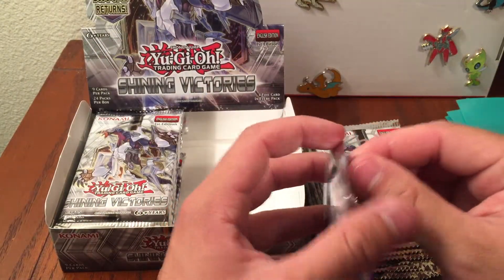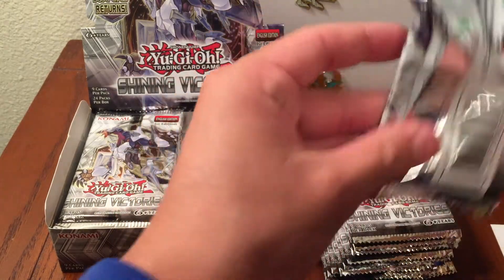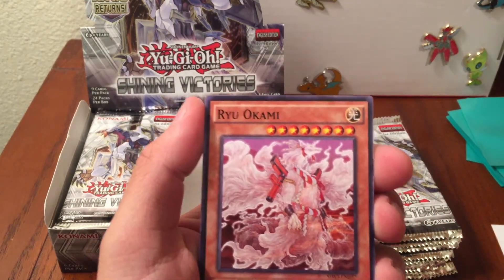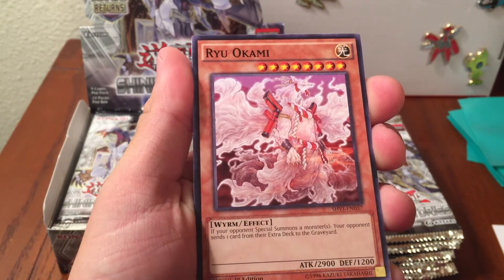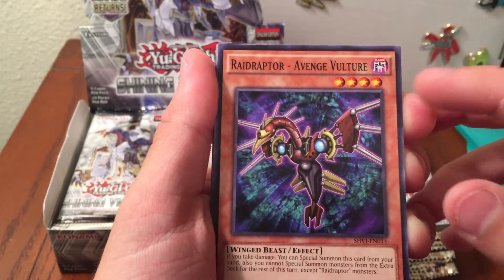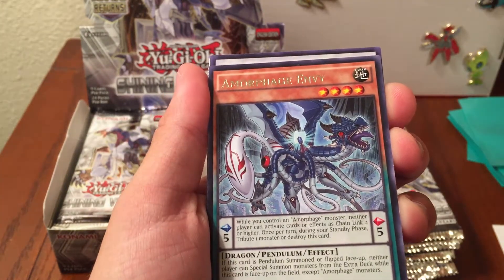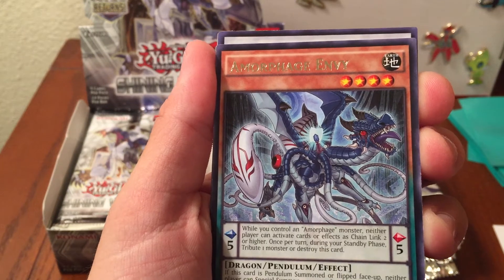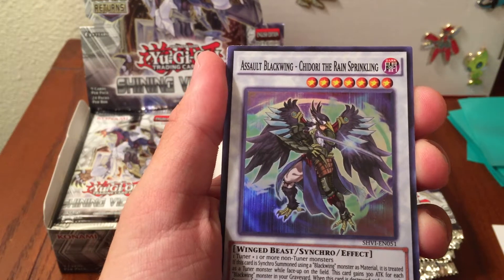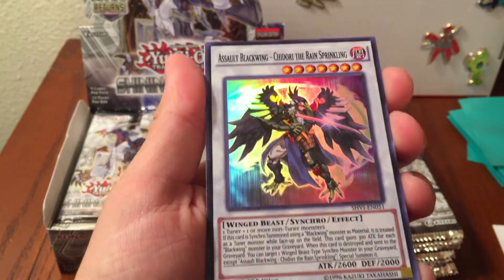There are nine cards per pack and I think you're guaranteed a super rare every time, which is crazy. When I first started playing that wasn't the case. So we have Ryu Okumin, a worm Pokemon, Wonder XZ, Raid Raptor - Avenge Vulture, Vulture. I'd like to make a Raid Raptor deck too. Bug Matrix, and our rare is Amforage Envy.